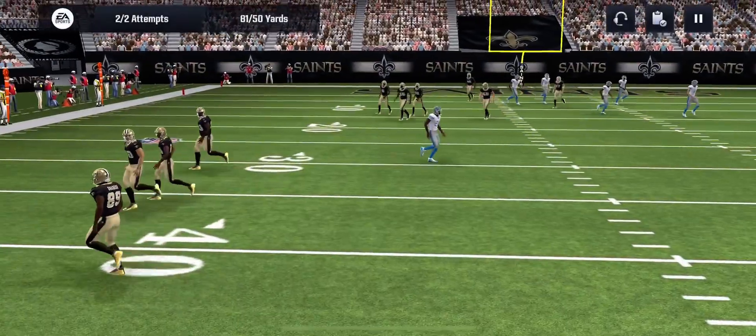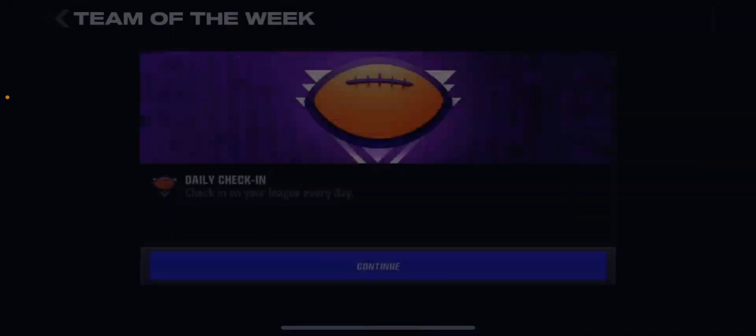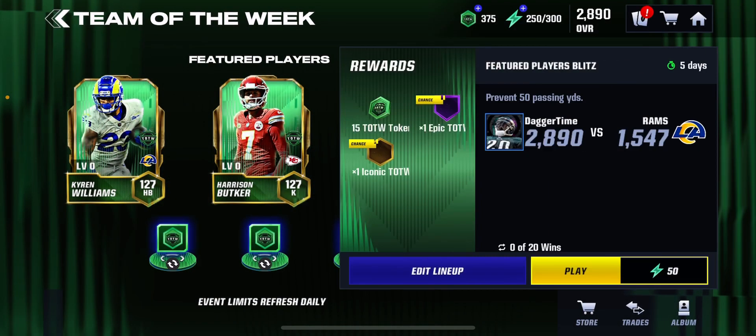We get some tokens — nothing much. Next up is the featured player's blitz.